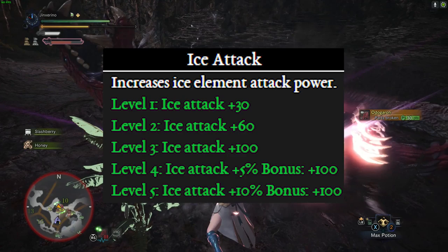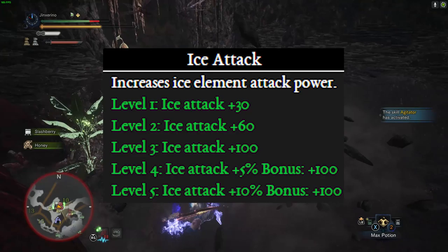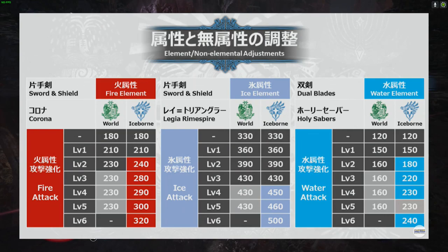The way it works in current Monster Hunter World is that level 1 gives you 30 more elements, level 2 gives you 60 more elements, and level 3 gives you 100 more elements. Level 4 gives you 100 plus 5% of your base elements, and level 5 gives you 100 plus 10% of your base elements.